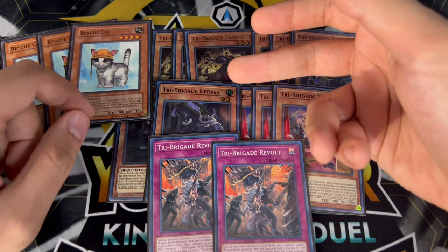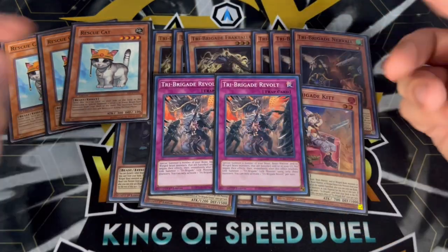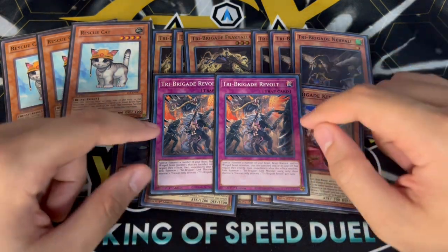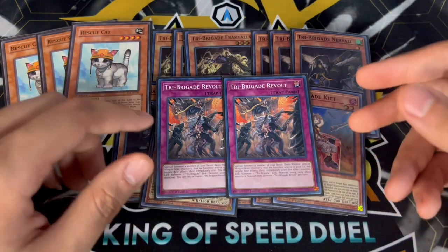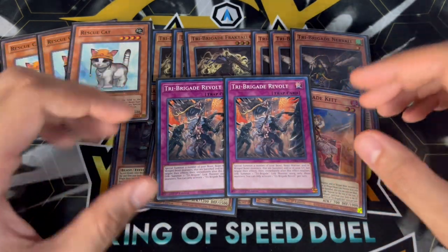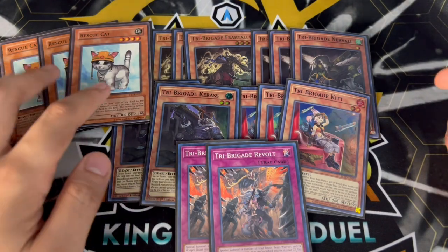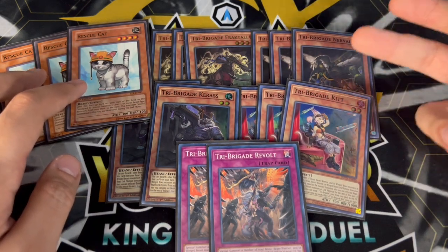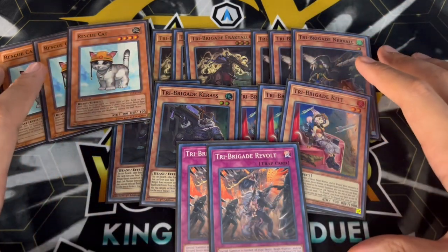So Rescue Cat is very important. You're playing triple of the good Tri-Brigade monsters. Keras is a good card but on its own doesn't really do anything for you, so Keras is only a two-of. I'm playing two Revolt as well. The main reason I like two Revolt is it gives you more of a grind game, but also if you open Revolt in your hand you don't have to do Bear Brum combo lines where you use Bear Brum as fusion material for Mirror Jade — you can do different combos that save resources in your extra deck. That's why I still like two Revolt.